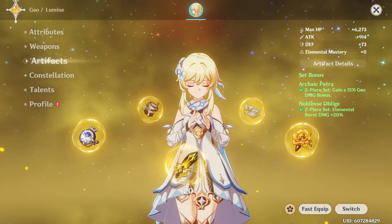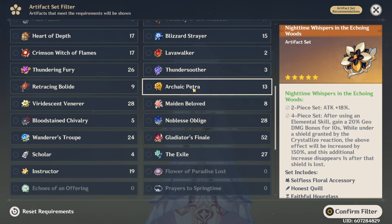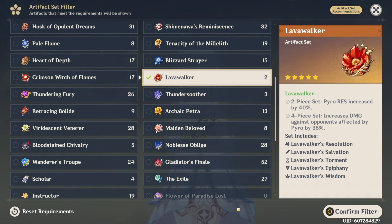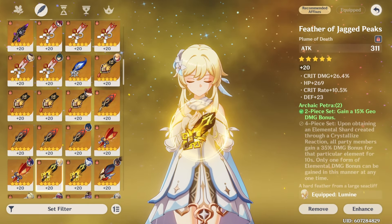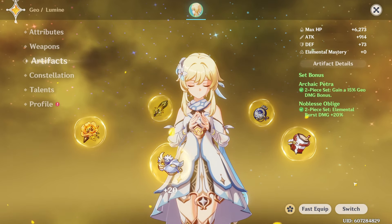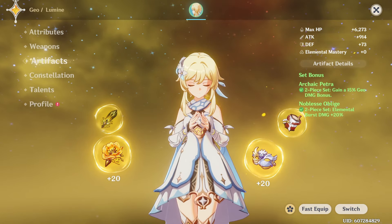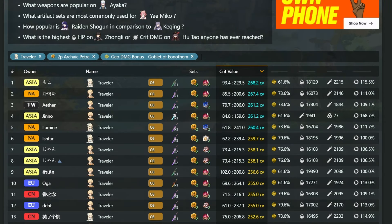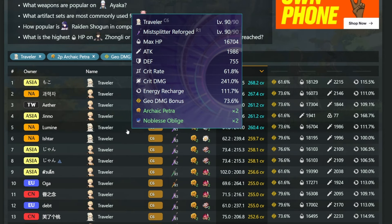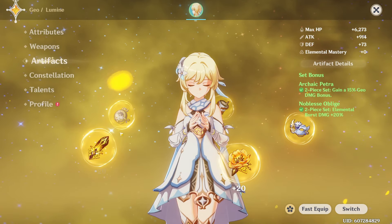As for artifacts, it doesn't come as a surprise that the best set for Geo MC right now is the same as Navia's best-in-slot set for a general team comp. There may be situations where Lava Walker ends up being better, depending on how much attack your Bennett is giving and whether 18% attack is worth less than 5% bonus damage. However, I don't use the best-in-slot set — the pieces I've currently acquired are so good it's really difficult to farm a 4-piece set to be better. When I sort my travelers on Akasha.cv — an artifact ranking site — looking for travelers with a Geo damage comp and 2-piece Petra specifically, I'm in the top 5. So I just run a 2-piece Petra, 2-piece Noblesse on my Traveler.